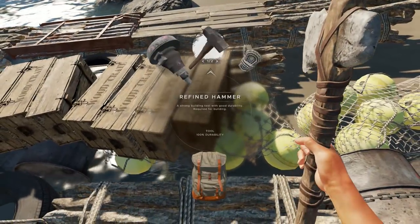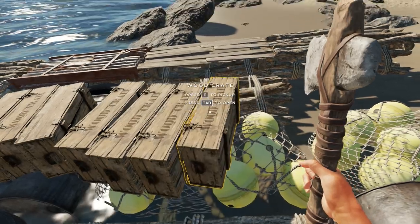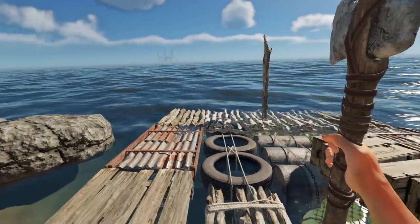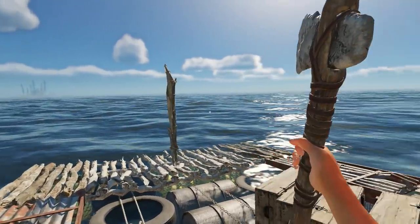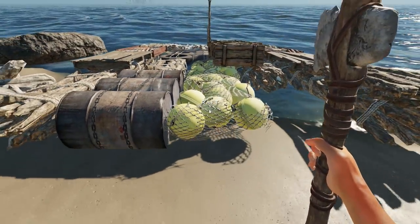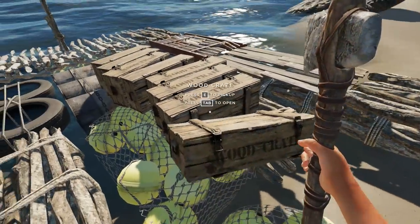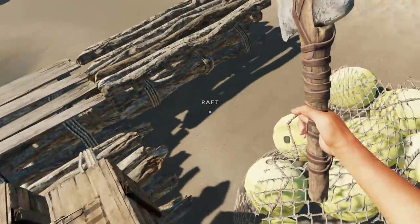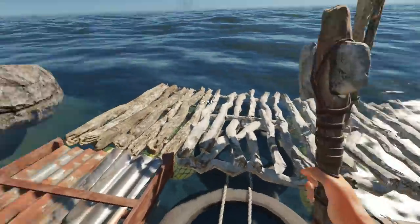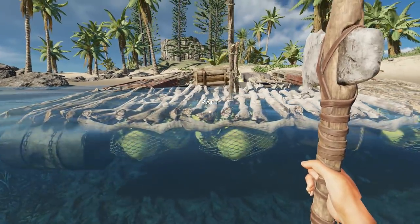Let's go inside and grab a hammer. We can put one of our lashings down — whoa whoa whoa! Rogue wave! Is everything all right? Maybe we need to drag the raft up on shore a little bit. Except we're not going to be able to build the stuff on it — I find it odd, but you can't build while it's beached.